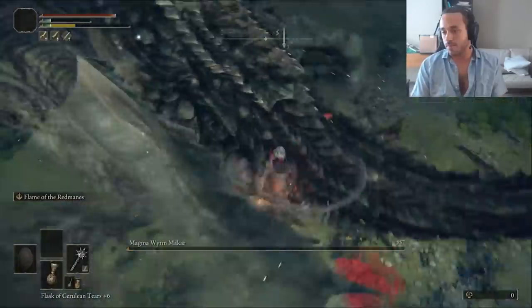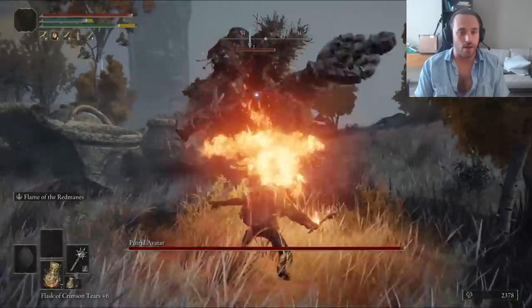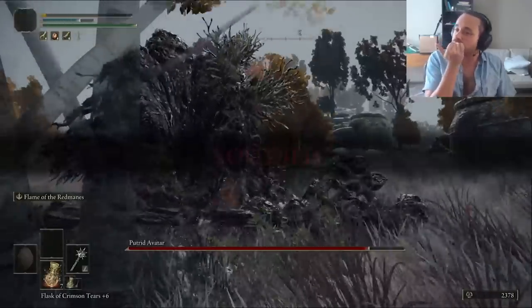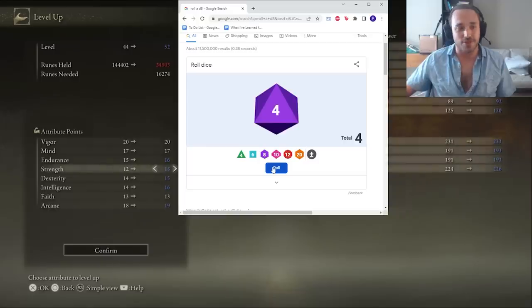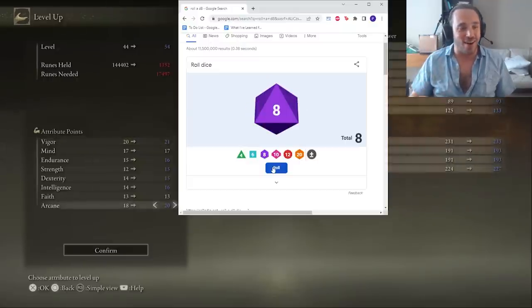Since I forgot the pickles, we can only afford two levels: mind and faith. I want vigor. Since putrid avatars are weak to fire, the one in the Dragon Barrow is the obvious next target. Sure, it can delete me in one hit since our vigor is so low, so we did die once. But the Flame of the Redmanes just deletes its HP and gives us an endgame level of runes. That gives us Dexterity, Intelligence twice, Arcane, Strength, Endurance, Strength, Strength again, Vigor baby, Vigor, Arcane — and that's it.